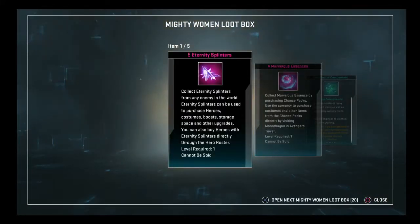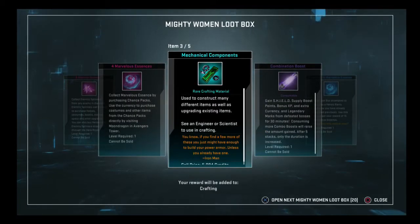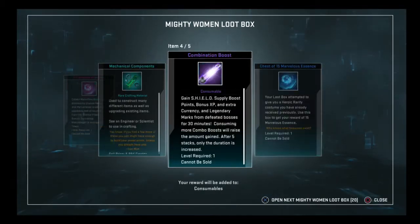5 splinters. You think guns make you tough? Mechanical component. They tried to give us a costume, so we got 15 essence at least. Pretty happy with that. So we got 19 total.